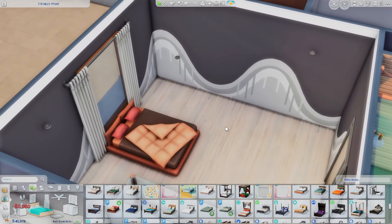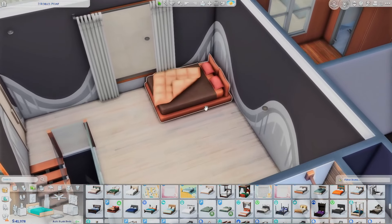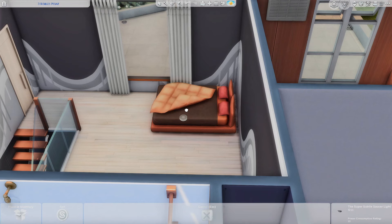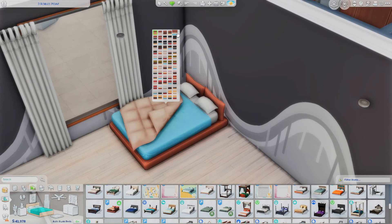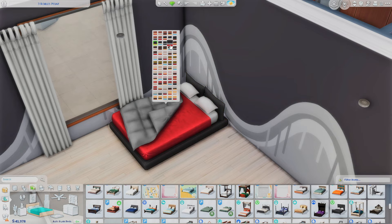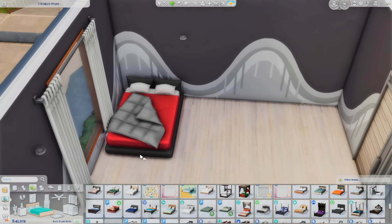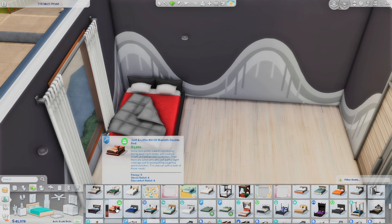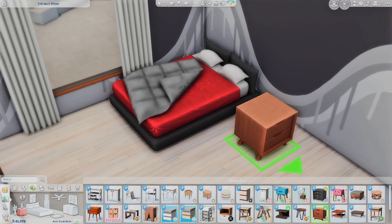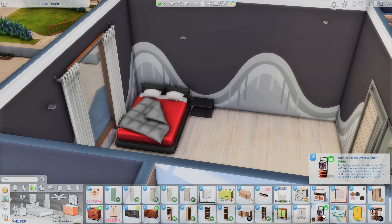I want a whole different vibe — maybe the bed against the wall so there's space. I'm gonna move it back a little. For colors, he likes dark colors — I'm thinking red and black. That's just speaking to me, so we're gonna go for it. There's also matching furniture pieces — I kind of feel like he would like this one. Yeah, we're gonna go for this one.